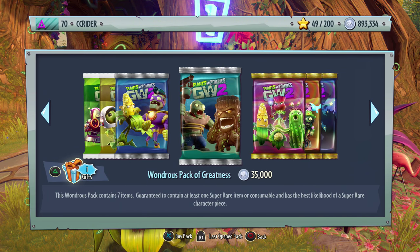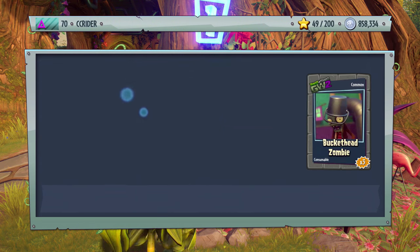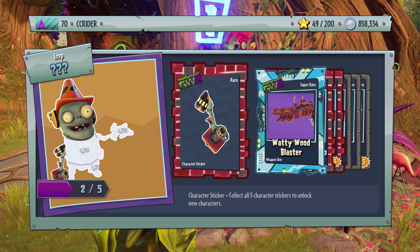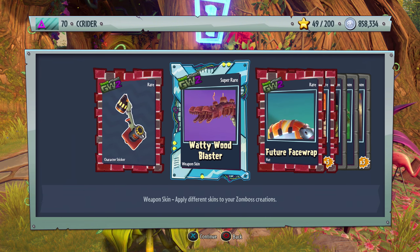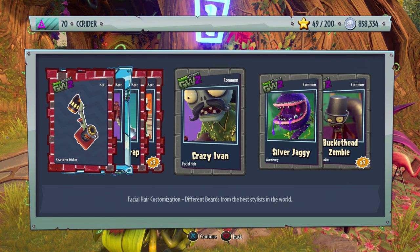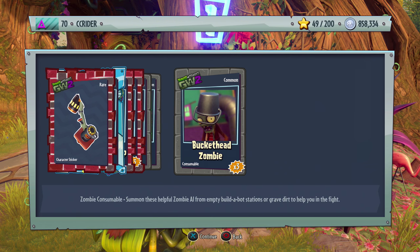Continuing with Wonders Packs of Greatness: we got another Cone Imp piece, Waddy Wood Blaster — that's for the Scientist — Future Face Wrap for the Citron, Ice Shroom, Crazy Ivan for the Soldier, Silver Jaggy, and Buckethead Zombie.